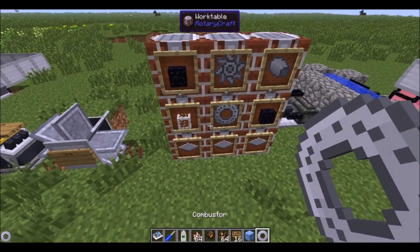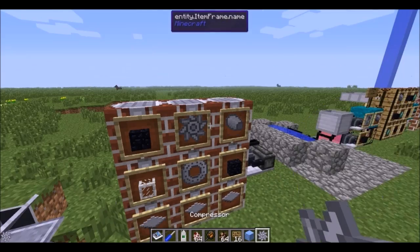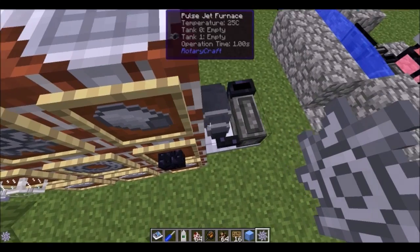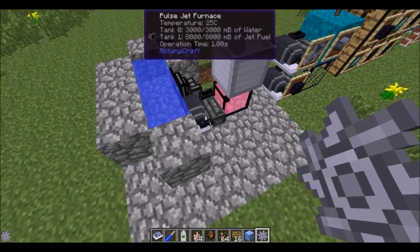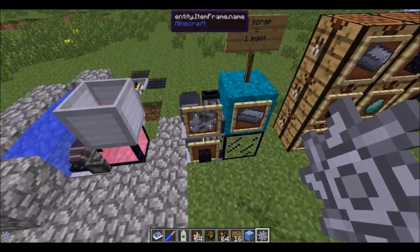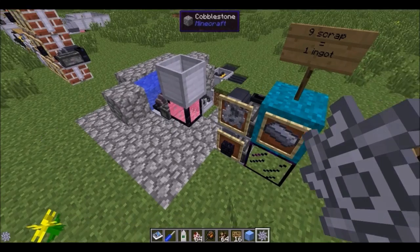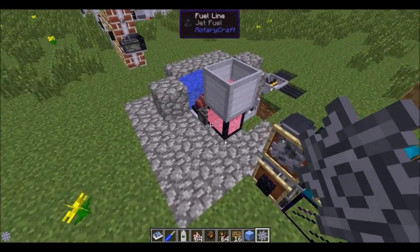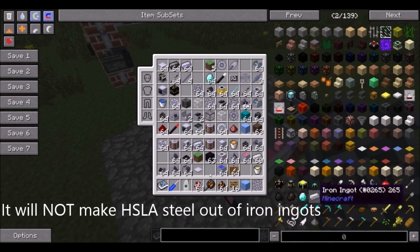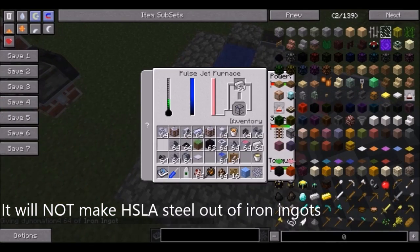If you take a combustor, a compressor, and all that stuff, you get a pulse jet furnace. This is a nifty furnace — it can take obsidian and make it into blast-proof glass, take 9 scrap and make it back into an ingot, and it will also take your iron and convert it into steel without the need for any other materials.